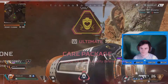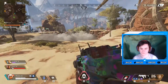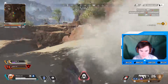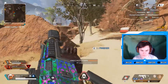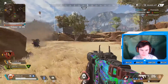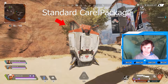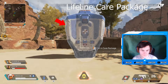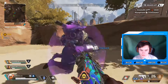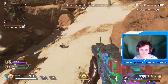Finally, we have her ultimate: the Care Package. It calls in a drop pod full of high-quality defensive gear — specifically one item from each of three categories: a knockdown shield, backpack, armor, or helmet; an attachment; and a healing item. The main visible difference from a normal drop pod is the color on top — red for normal, blue for the Lifeline one — and it emits a beam as long as it hasn't been looted. You cannot cast this ability very far, so you have to stay near it for a few seconds after deploying.